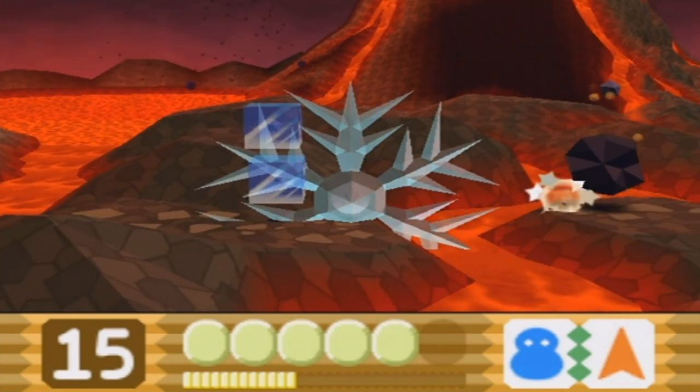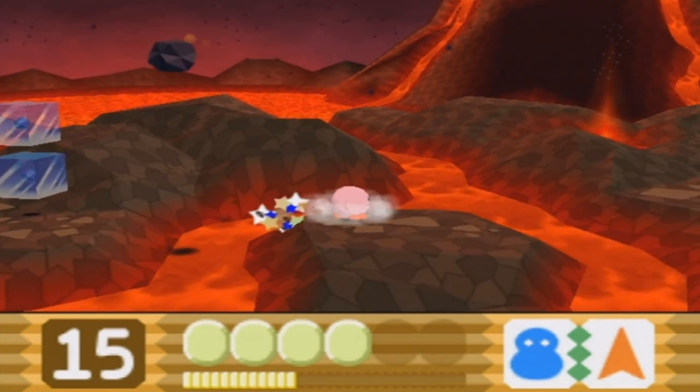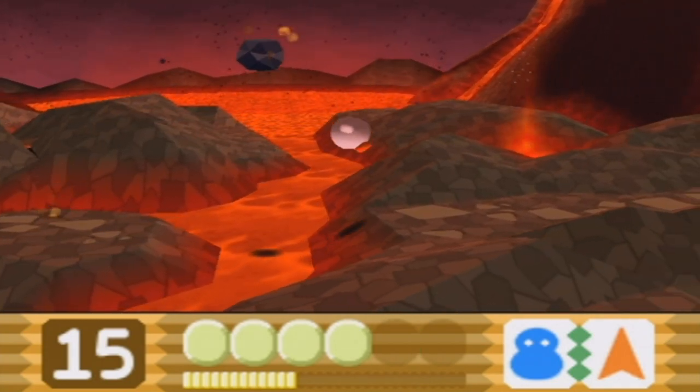Touching the lava will not kill you immediately, but it will damage you. The snowflake ability is great for getting through this segment because you can freeze all the rocks in the sky.